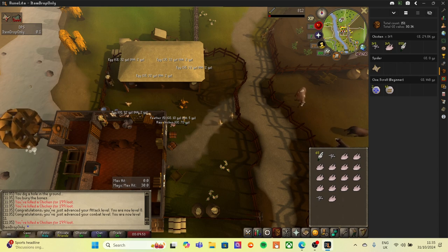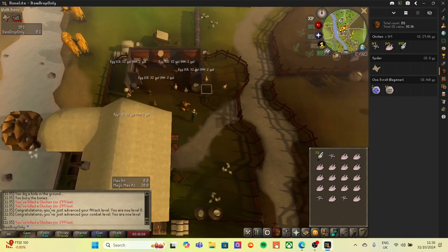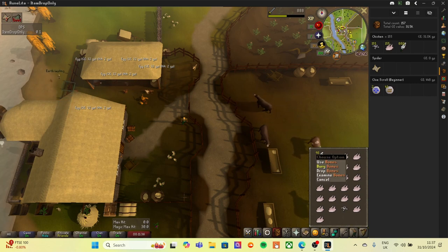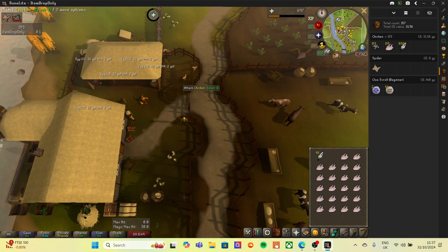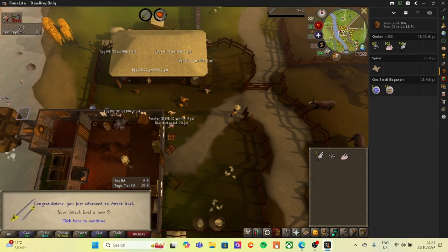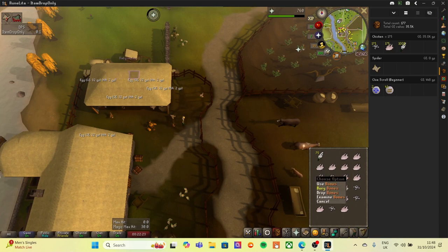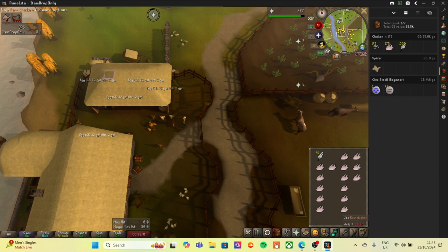Chicken 149: level eight attack and level 11 combat - another step closer to defeating that demon. Chicken 155. It's a one-in-300 so we are over the halfway mark of the drop rate. Plenty of raw chicken which is going to be good for cooking later, and plenty of feathers for fletching or fly fishing. After killing 162 chickens we are now level nine attack. Chicken 175 down. I've had a good look on the wiki and I think I'm just having a bit of bad luck - nothing states I can't receive a clue scroll from a chicken.